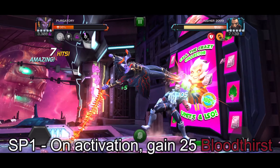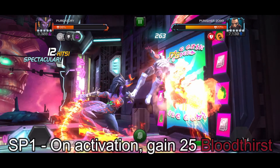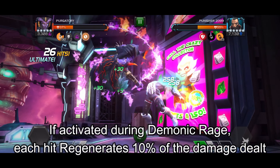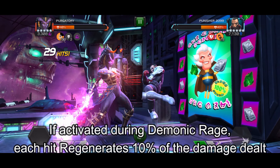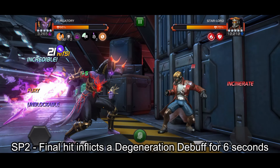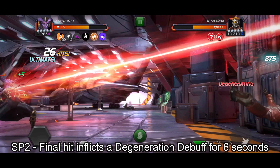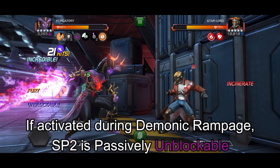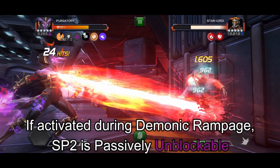On activation of Special 1, Purgatory gains 25 Bloodthirst. If activated during Demonic Rampage, each hit regenerates 10% of the damage dealt. The final hit of Special 2 will inflict a degeneration debuff for 6 seconds. If Special 2 is activated during Demonic Rampage, it becomes passively unblockable.